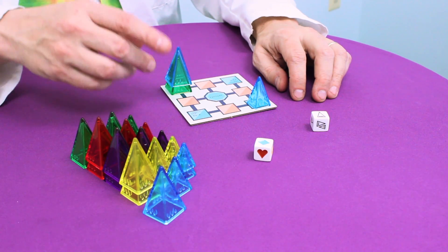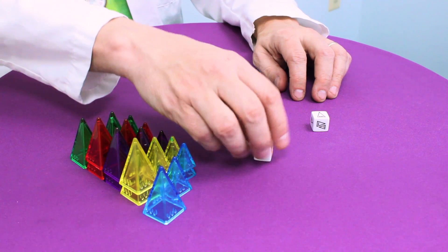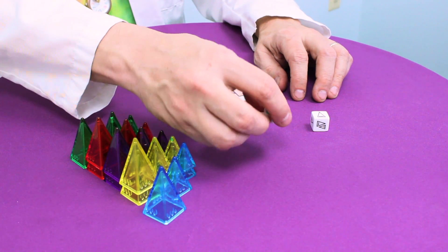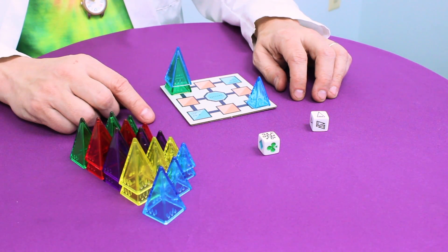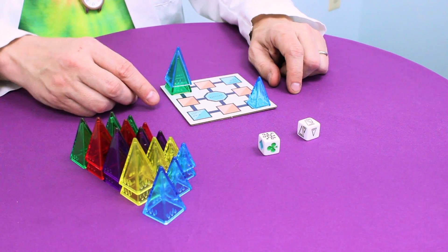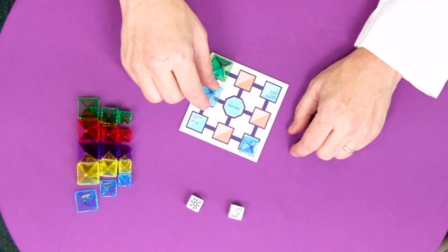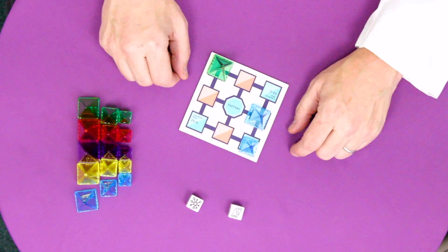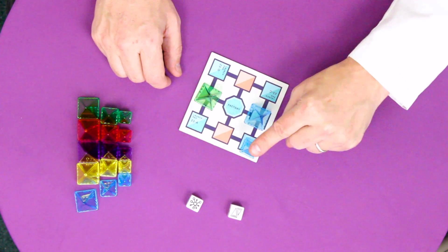If I were to roll a special action on either die, I would get an additional move. If my color die landed on wild, I would be able to choose any of the five colors and have an additional move. And if my pyramid die landed on a side with doubles, I would gain another additional move. All pieces move one space per move, regardless of size, and any piece can be moved except for the ones on an opponent's launch pad.